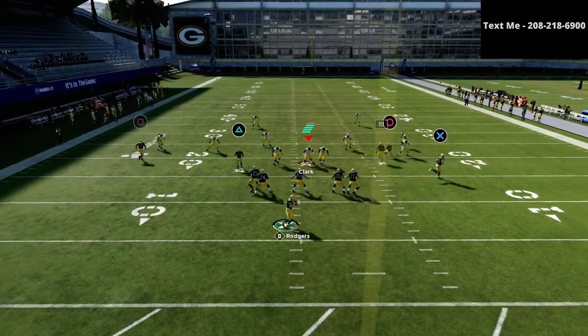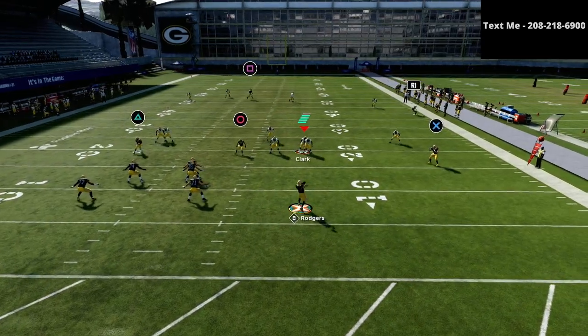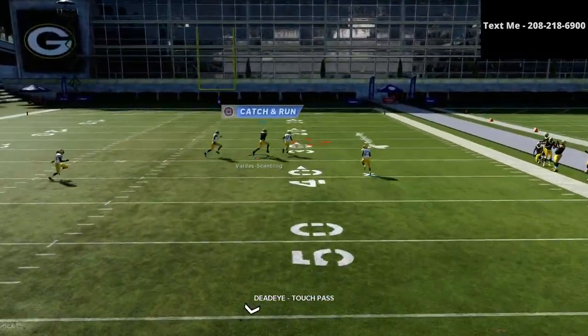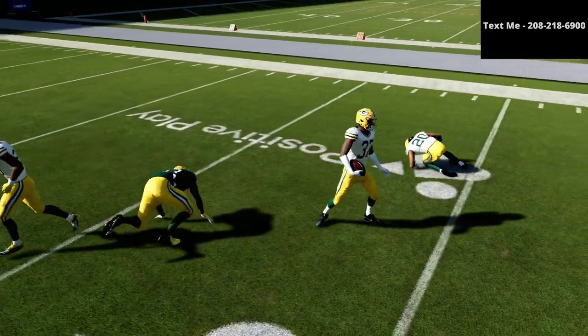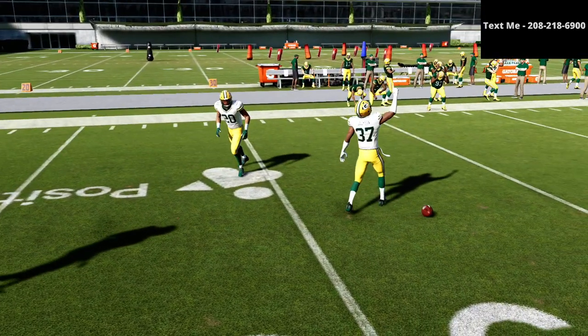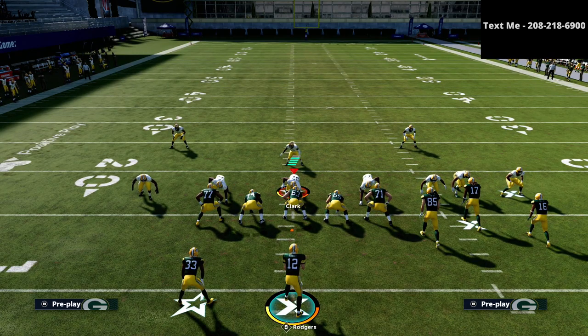Against Cover 4 Drop, if you have time in the pocket, the square receiver is going to get over the top of the zone. I got picked off there — let me show you against Cover 2 first so you can see this does work, and then we'll come back to Cover 4 and go over how to make it work in just a moment.